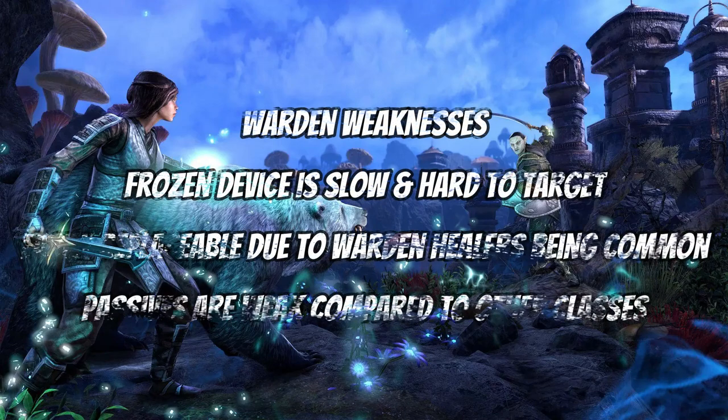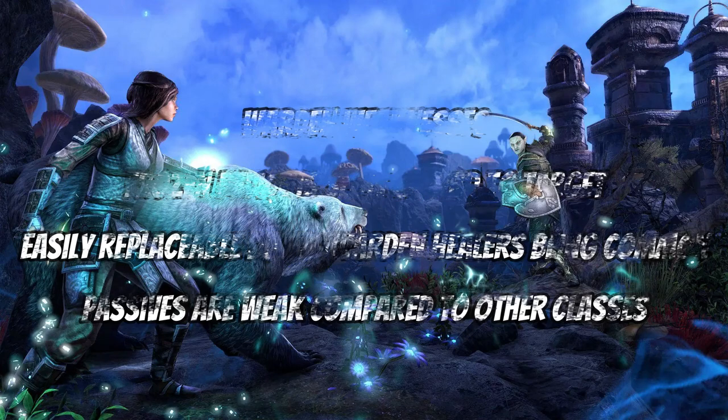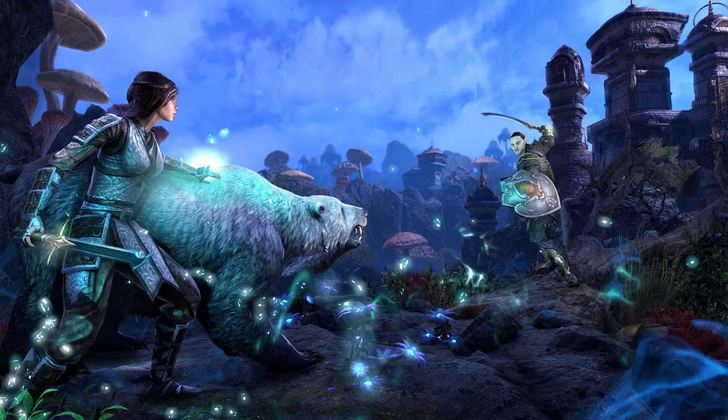In terms of weaknesses, Frozen Device is a little slow and inaccurate compared to things like Unrelenting Grip. Warden healers are quite common in most groups, so in that situation a Warden Tank becomes a little bit redundant, and they are very replaceable if you do have a Warden Healer in your group.